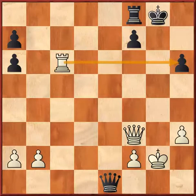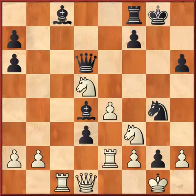In the next episode I'm going to teach you overload. Overload occurs when a piece has more than one duty, and when it is forced to carry out one of those tasks, it is left unable to perform its other functions. For example, a piece might be protecting two or more pieces simultaneously or guarding a number of critical squares.